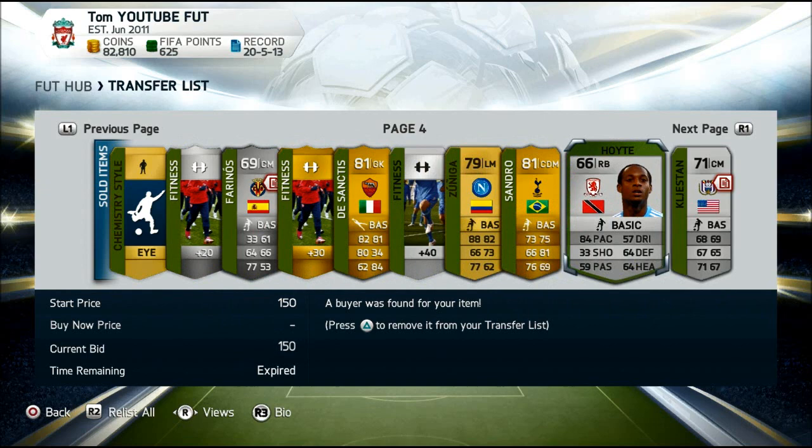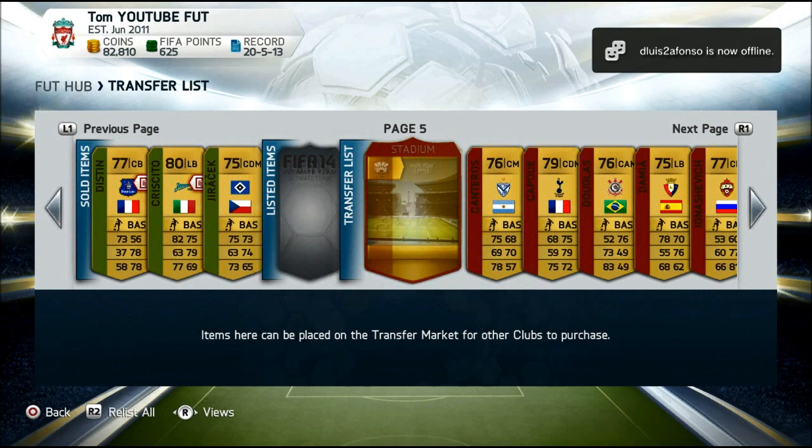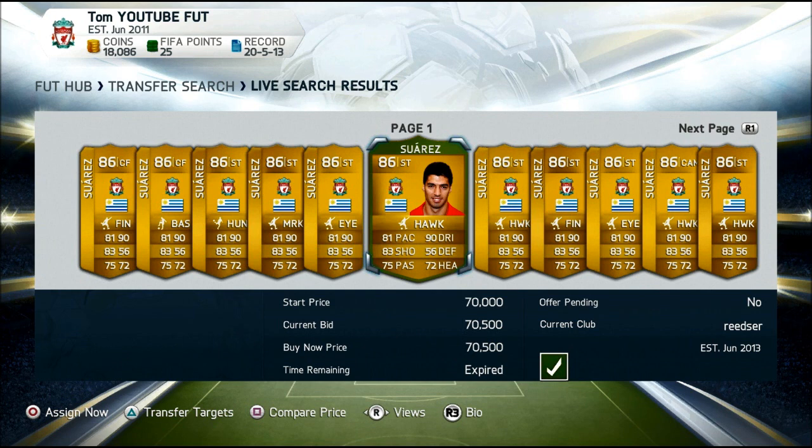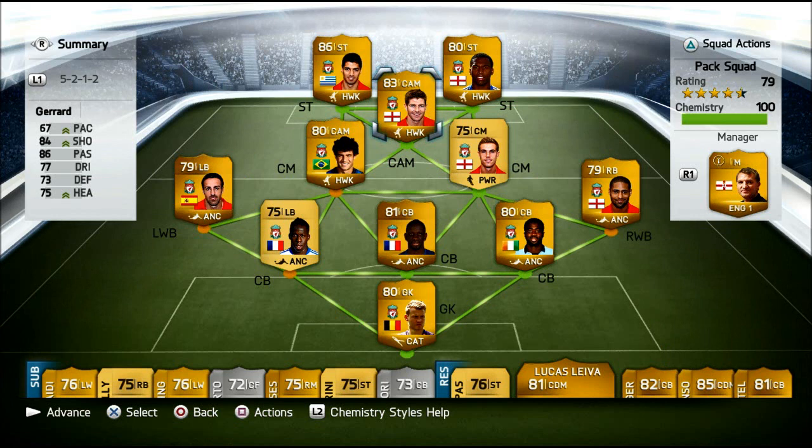I managed to sell some of the players and now we have enough coins to buy Luis Suarez! Finally, Luis Suarez arrives at our club — I managed to get him for 70,500 coins and he has the Hulk chemistry style card on him as well. Welcome to the club Luis, hope you win many trophies. Now let's get into a game. This will be our squad — Coutinho, Gerrard, and Suarez come into our side. What a front 3 — Sturridge, Suarez, and Gerrard. Hopefully they will fire us to glory!